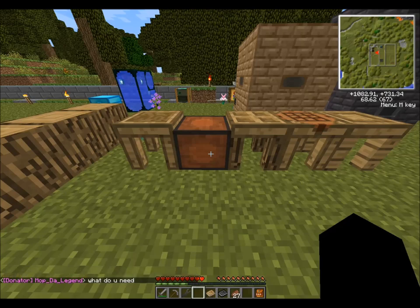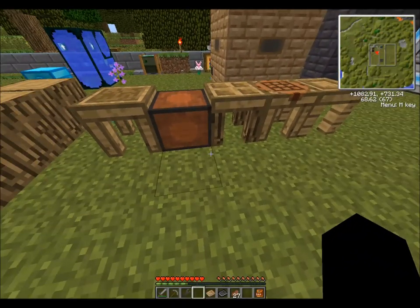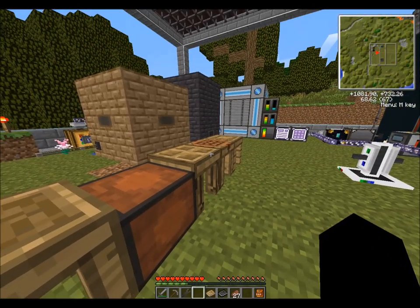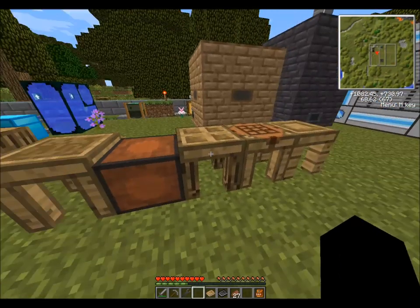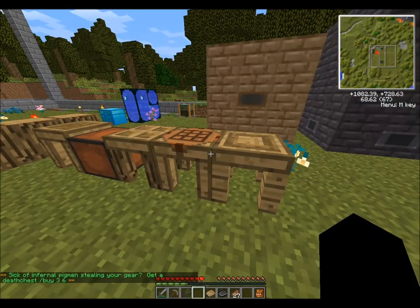Hello everyone, this is Jalapeno and welcome to another tutorial for the Evcraft modpack. I'm going to be showing you today the changes we've made to Tinker's Construct, which is actually using a new addon called Iguana Tweaks. The links to the information will all be in the YouTube description. A lot of you have had questions and confusion about how the new system works.